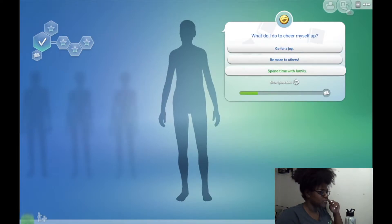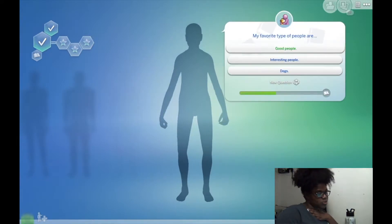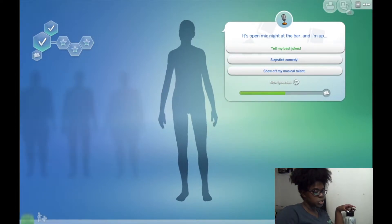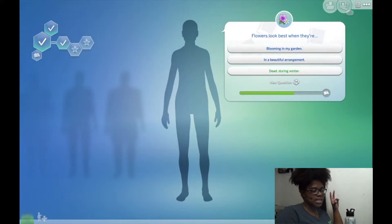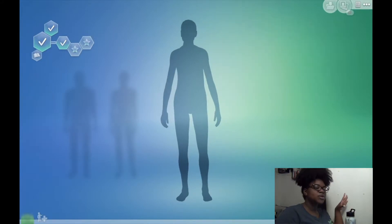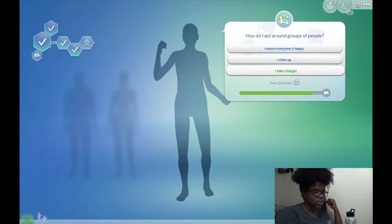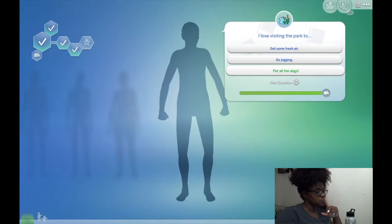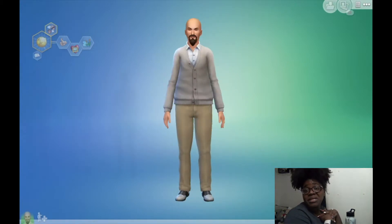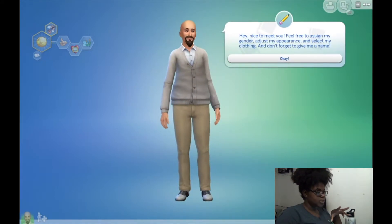Her favorite type of people are good people. It's open mic night and she'll show off her music talent. She's going to be in a beautiful arrangement, bettering the world, and she takes charge around groups. When visiting the park she gets some fresh air. They actually generated us a dad though, so we're going to fix that and change the gender to female.